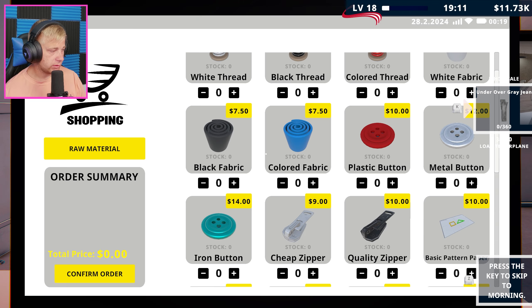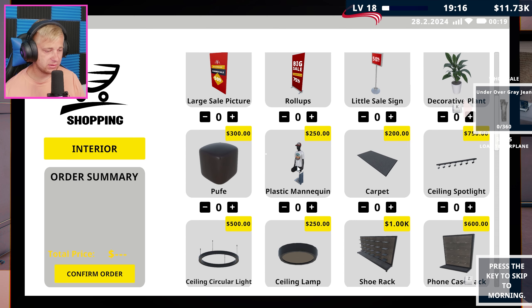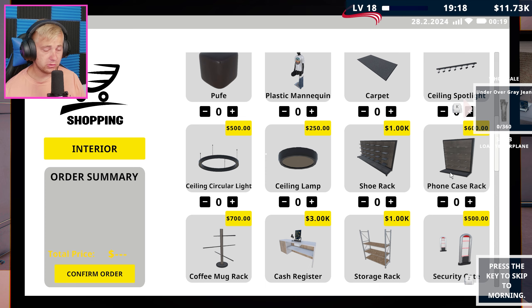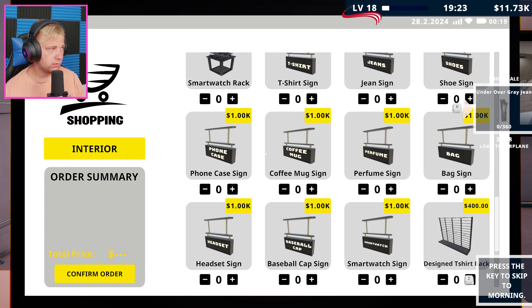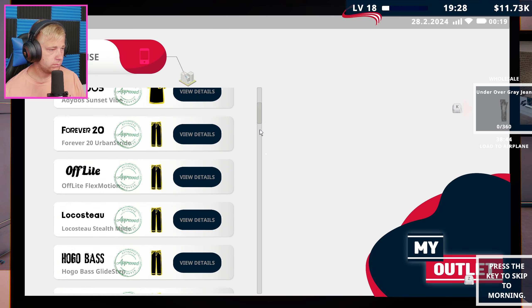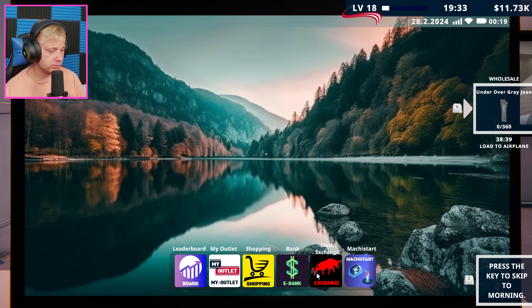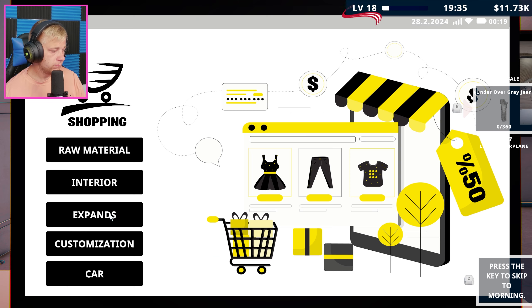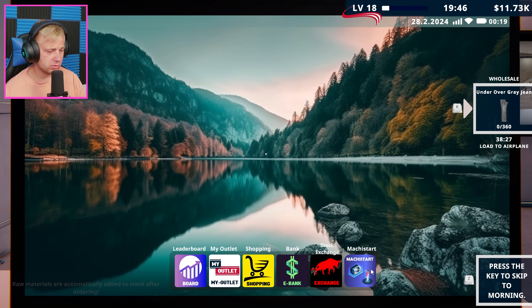We need white thread, plastic button, and cheap zippers. Let's go to shopping - 36 plastic buttons, 36 zippers - confirmed. It's showing as not producible but we can produce it, so I don't understand that bug but that's all right. Let's take a look in the shopping interior - we want to get some different racks and stuff. Also we haven't gotten into phone cases - I don't even know how we produce those.